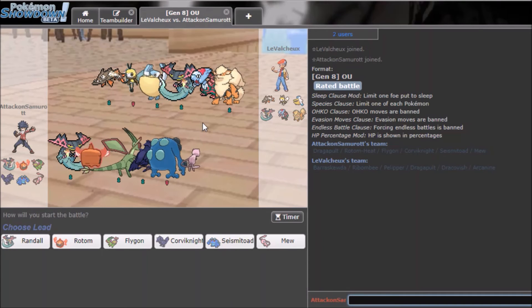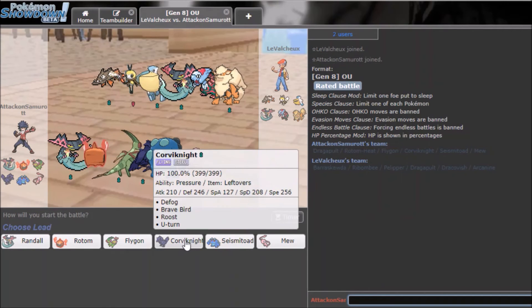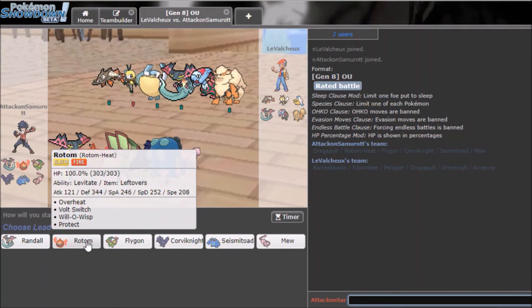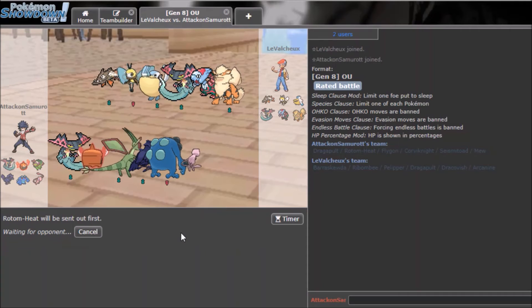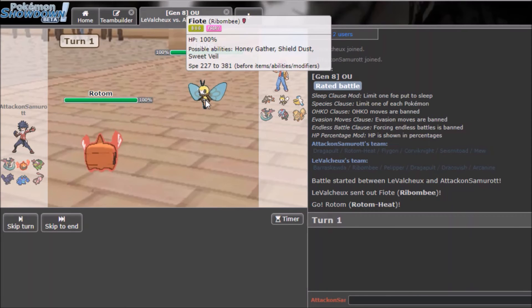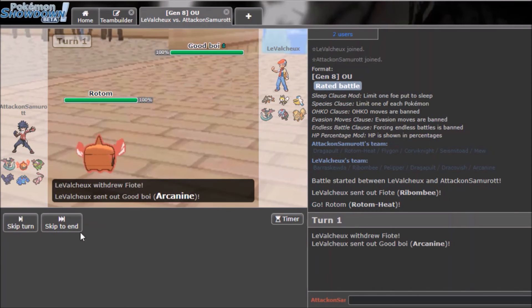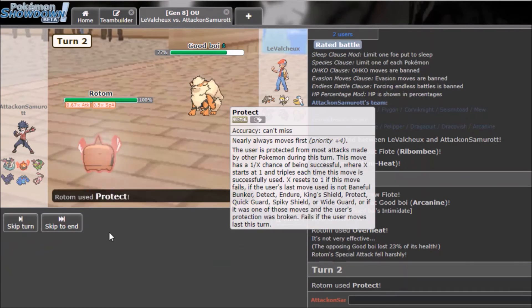He'll probably lead Pelipper honestly. I'll lead Rotom — I think he'll lead with Arcanine or Pelipper. He leads Arcanine — I'll try to burn it. It goes into Arcanine, still some chip damage. I'll Protect to scout what it's locked into. Close Combat, so it might be Choice Band.